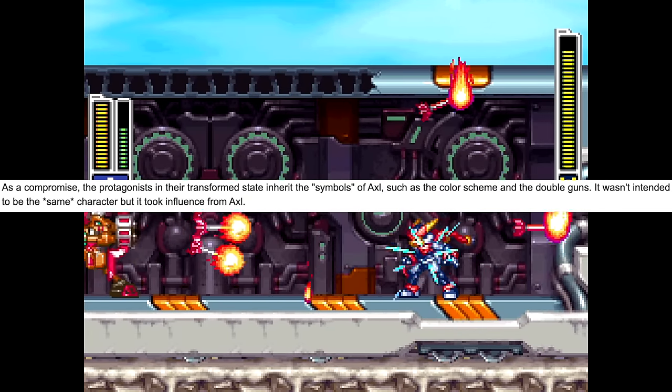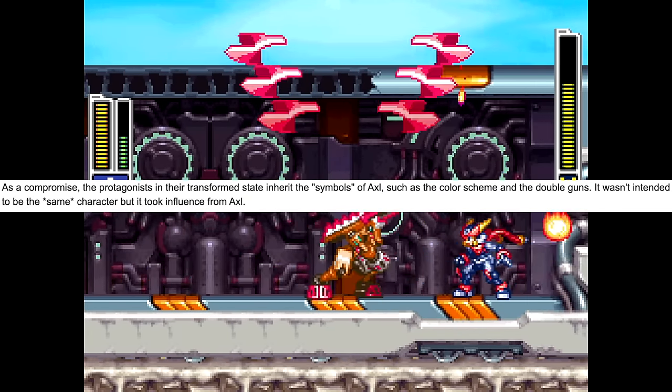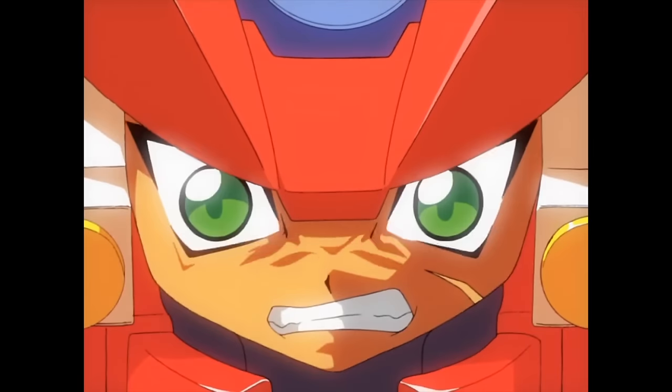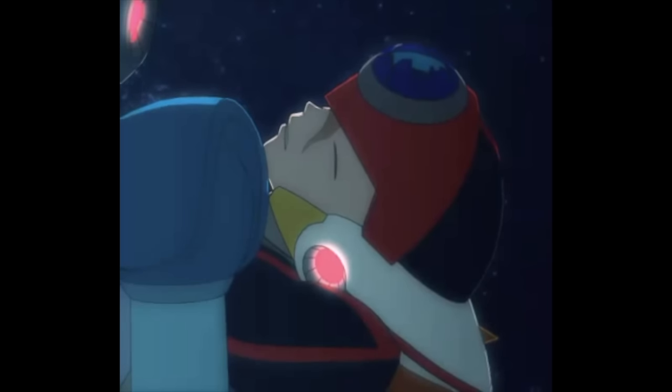It wasn't intended to be the same character, but it took influence from Axel. But Model A's forehead gem is also covered by this circular plate, as an allusion to Mega Man X8's ending.